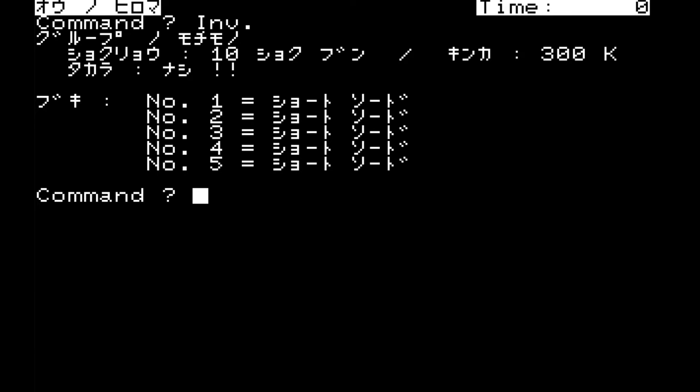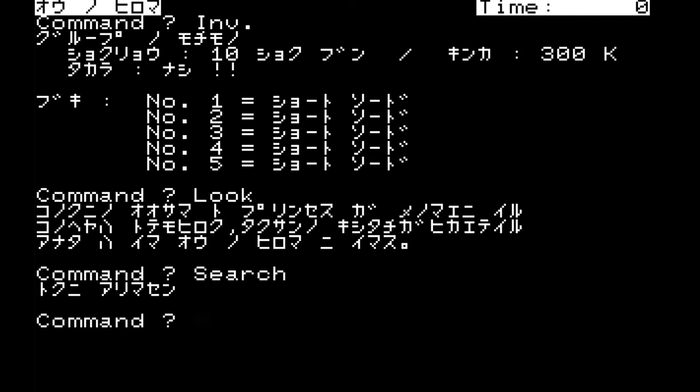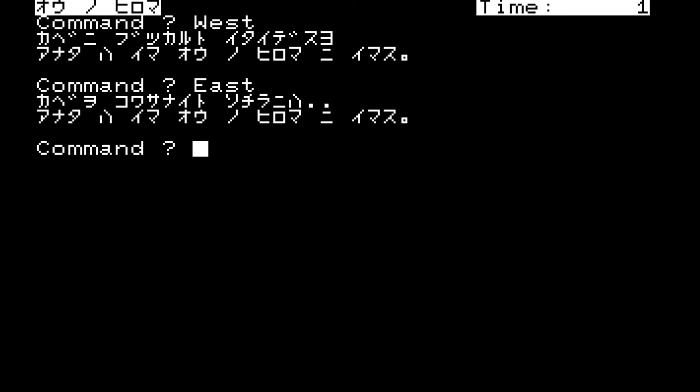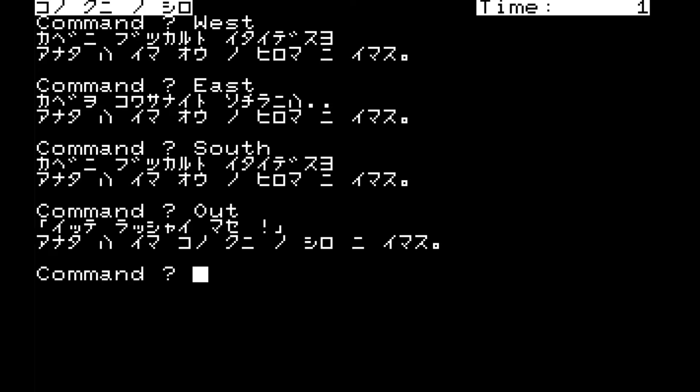Let's take a look around. You see the king and the princess of this country before you. This room is very spacious and full of knights — you are standing in the hall of the king. There's nothing special to find. We can't go east, west, or south. Let's try to go out — the king says come back safely — and we are now in the castle of this country.